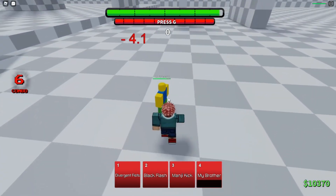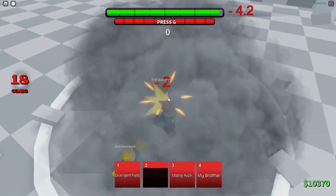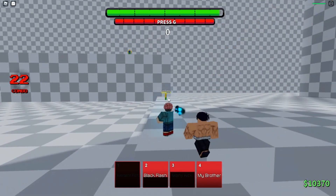Another useless fact about Black Flash is that you're able to use the ground variant of Black Flash in the air. Basically, all you need to do is stack Black Flash while you're laddering. This could be somewhat useful, but doing the standard down slam is more effective.